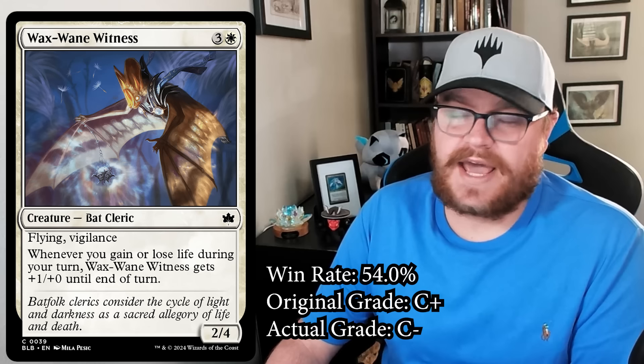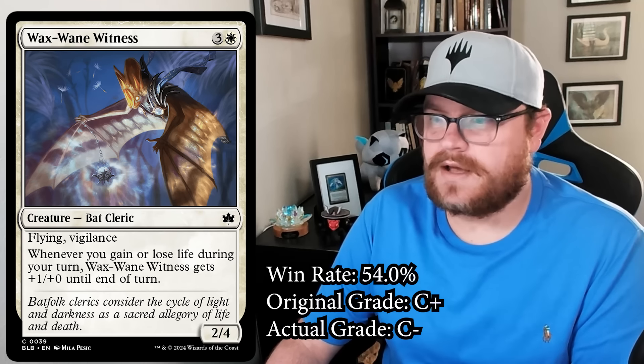Speaking of white cards I was wrong about at common, there's also Wax Wayne Witness. I gave it a C+, and I think it was even my third-best white common. The four-mana 2/4 flying vigilance rate felt like enough for me to feel pretty good about playing it.